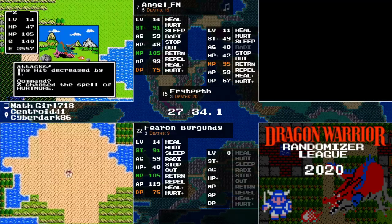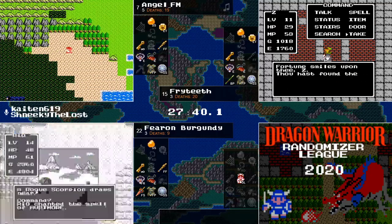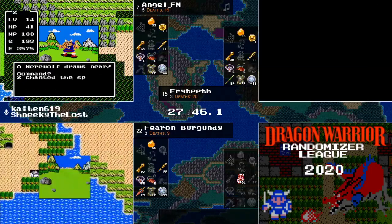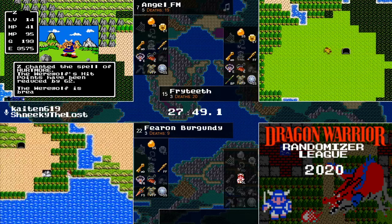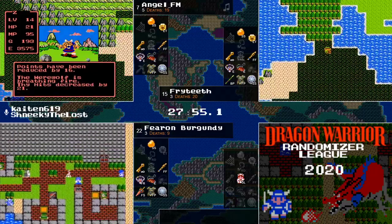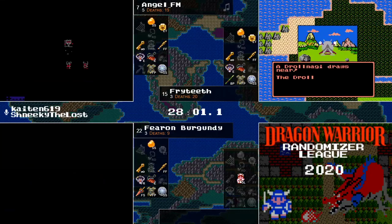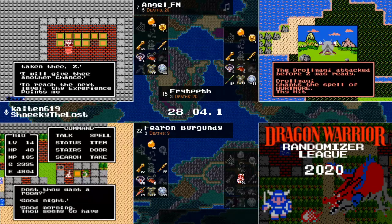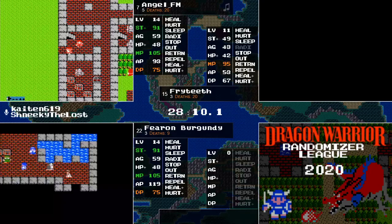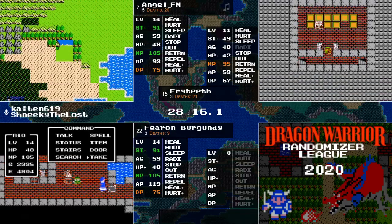Fryteeth has found the Freebie Cave and will pick up his Fairy Flute. Fearon finding another town, and there's a cave next to it — Garenham! There are another three chests in the back there. He's going to stay at the inn first. We'll see what's back there. There's also a cave back there — we haven't seen Jerk Cave or Mountain Cave yet.